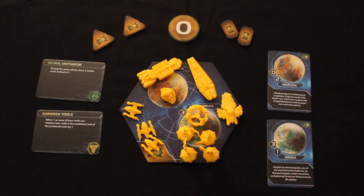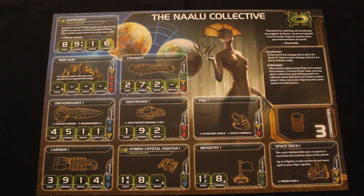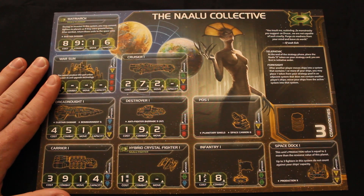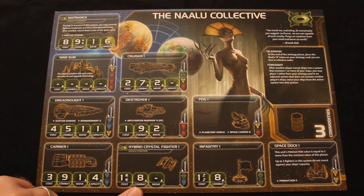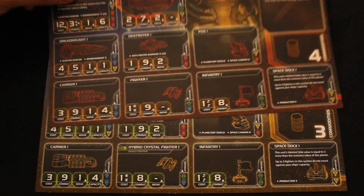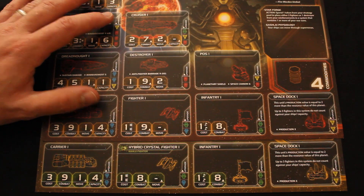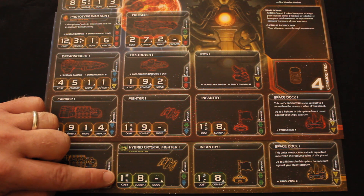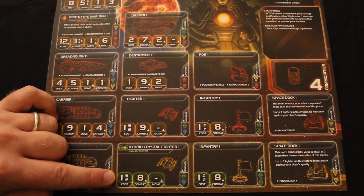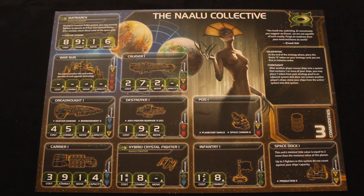Here's the Naalu race sheet. They have almost the same units as standard except their fighters are called Hybrid Crystal Fighter I. Comparing to the standard fighter: both cost one for two units, but the big difference is that Naalu fighters hit on eights instead of needing to hit on a nine, making them a little bit stronger in combat. The rest of the units are pretty much the same.